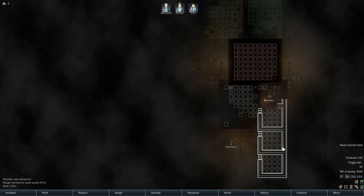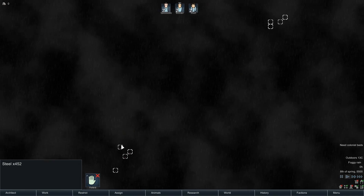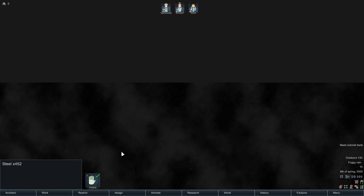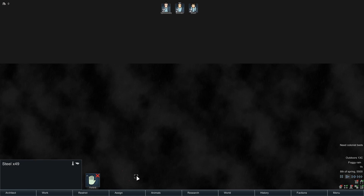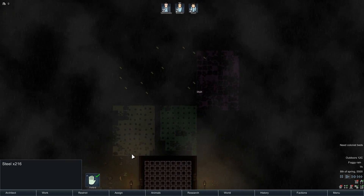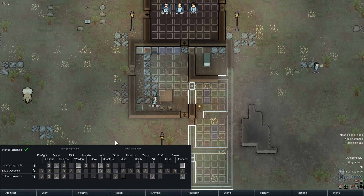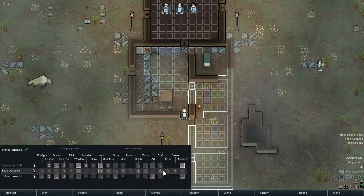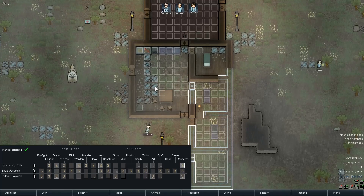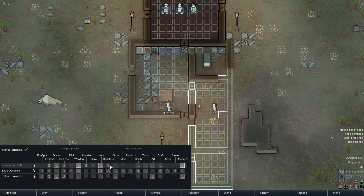Foggy rain and spooky atmosphere. One benefit of the perpetual darkness is you can actually spot all the crash lander debris — the crosses and packages — really easily. There's a slate wall, survival meal, and some steel. I can't designate trees to chop because I can't see any. Shoo-it is the only one who can do plant cutting, hauling, and cleaning, which is a problem.